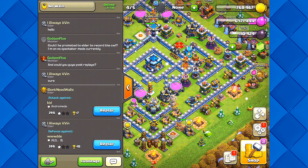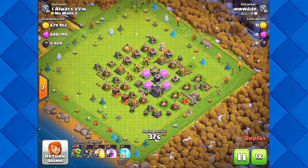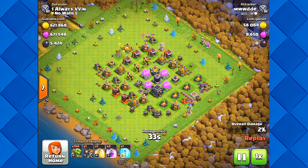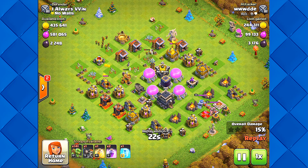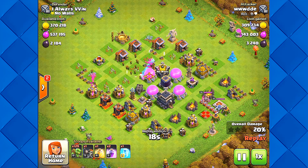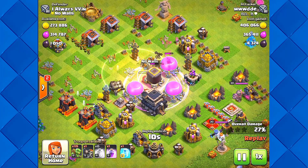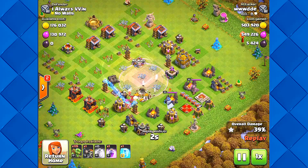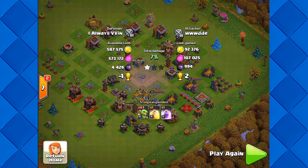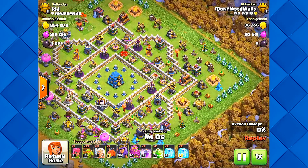They posted some of their defenses here - let's see how they win. It's a goblin challenge. They came in with all goblins - very nice. I'm guessing this is what you'll find at his level, he's in the Silver league. They got in and took out the Town Hall - but it's just a one star. Very nice attack. The second attack is also a one star, but this attacker used all super goblins - nice!